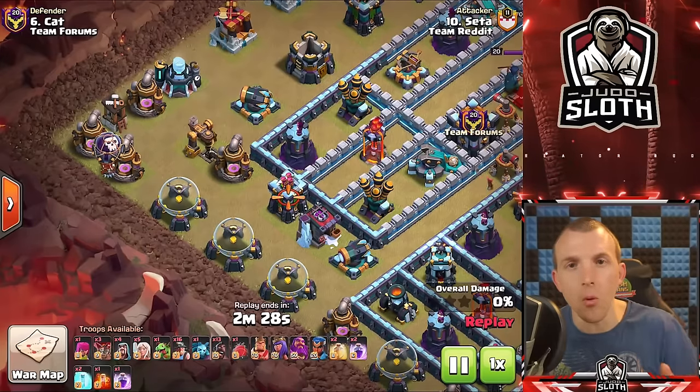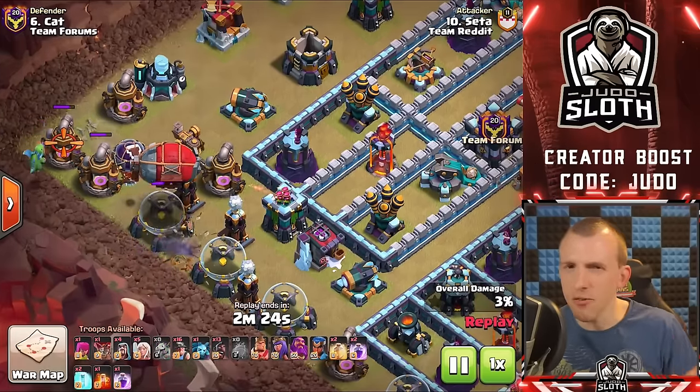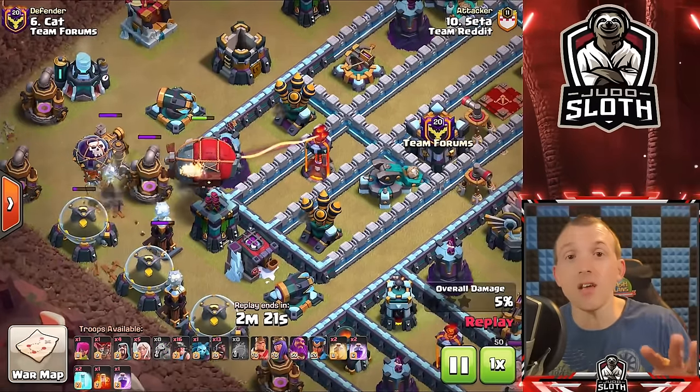Siege machines can also be used for funneling — I did a video on siege machines explained which I'd highly recommend. The Yeti Blimp is one of the most popular strategies at high-level play. While the primary objective might not be funneling — it's to take down buildings, hopefully the Scattershot, and lure the Clan Castle troops — it also sets up the funnel for your Archer Queen. That's really important because it means you can control your Archer Queen very easily, perhaps with a Baby Dragon as mentioned at the start of the video, giving her clear pathing into the base.